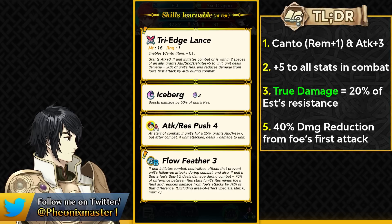She can get true damage based on 20% of her resistance, and she gets 40% damage reduction on foe's first attack. So she's going to have good survivability, but keep in mind the damage reduction is only on foe's first attack. If she gets doubled or if the foe has an auto follow-up, she's going to take full damage on their second hit. You can do fun things like have Speed Smoke 4 to stack up the damage reduction.